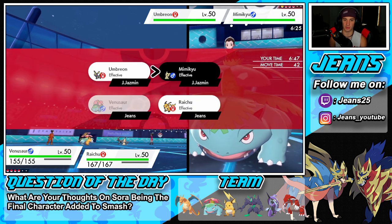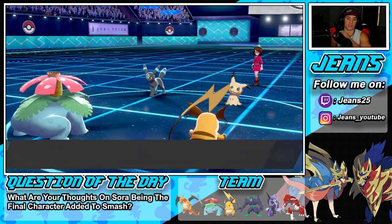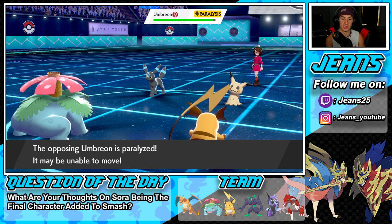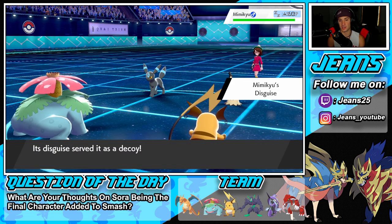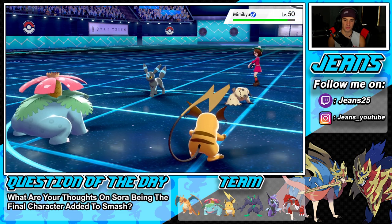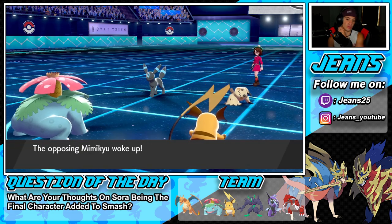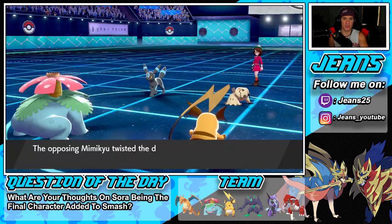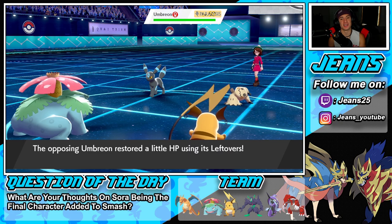Going for Sludge Bomb and let's Nuzzle up! Nuzzle, Nuzzle - start taking speed control. Nuzzle is so good, that's why I absolutely love Raichu. It's an instant paralyze, can take off Disguises. Just going to poke through, drop the Disguise. Umbreon's going to Yawn me - I might Heart Swap. Wait, I didn't bring Tapu Fini! That thing just woke up after one turn?! Get out of my face!